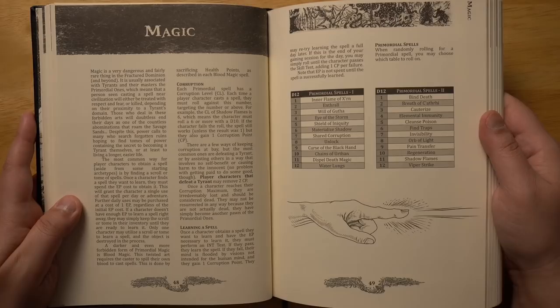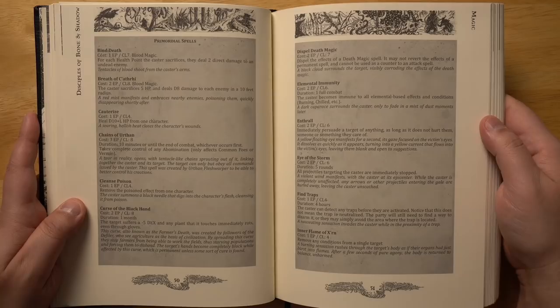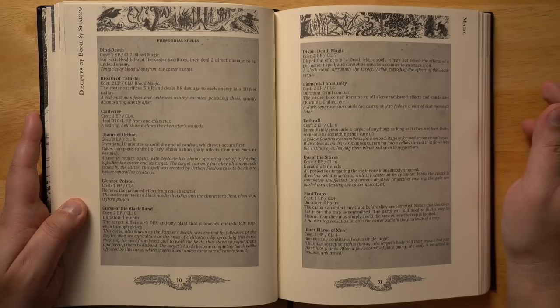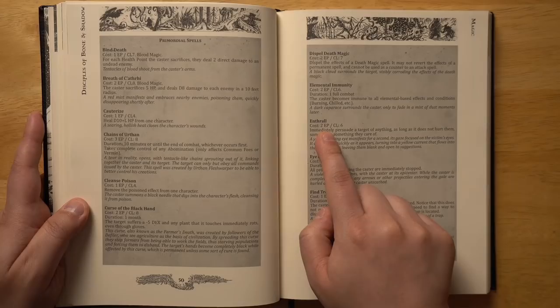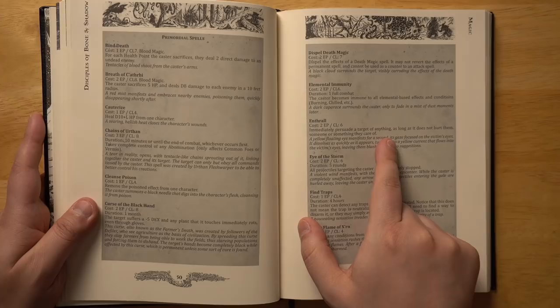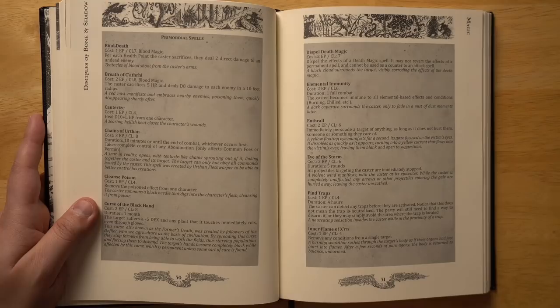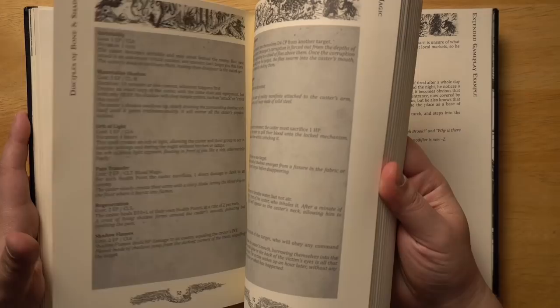Here's our magic system — a whole bunch of different spells that we can learn — and it runs basically off of corruption. The more spells you cast, the more corruption you're going to gain. If you have too much corruption at any one time, you're basically out of play: you're turned into a zombie, or you're dead. Some spell examples include Enthrall — costs two experience points and increases your corruption level. It lets you immediately persuade a target of anything, as long as it does not hurt them or something they care about. This reminds me of your typical wizard ability in something like Conan the Barbarian — very Conan-esque. Orbs of light, pain transfer, unlock — lots of good stuff.